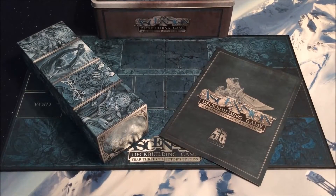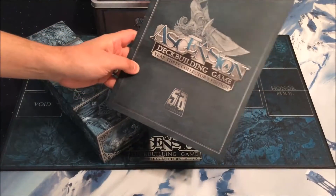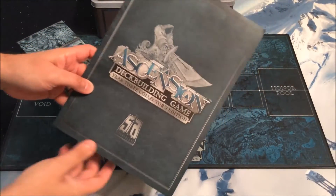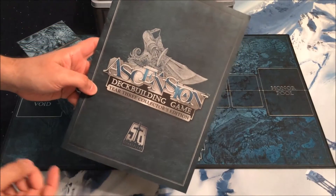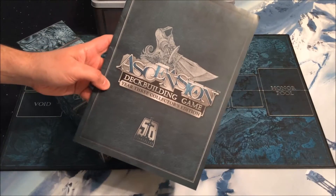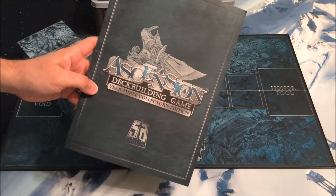Once again, just like the other year collector's editions, we have a special rulebook that is specific to the two sets included here. Interestingly, this one does not suggest a way to necessarily play this as just Rise of Vigil or just Darkness Unleashed — it really focuses on playing with the two together.